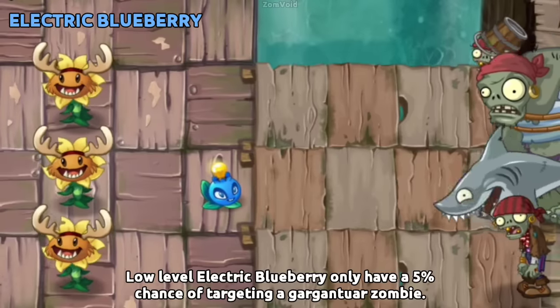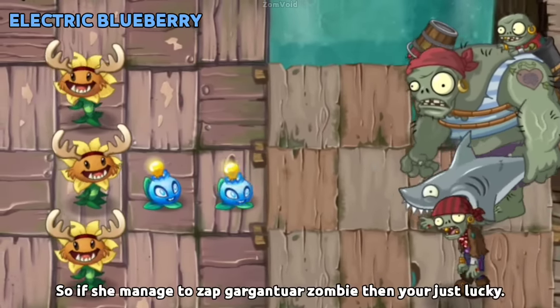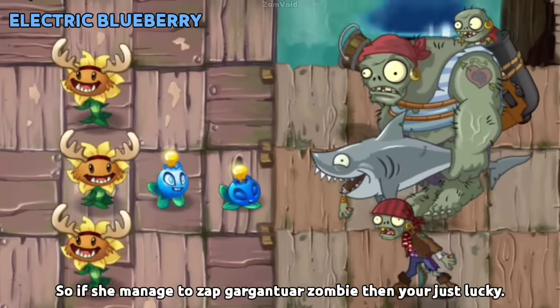Low-level Electric Blueberry only has a 5% chance of targeting a Gargantuan Zombie. So if she manages to zap a Gargantuan Zombie, then you're just lucky.